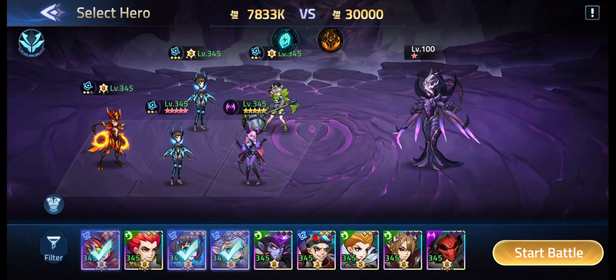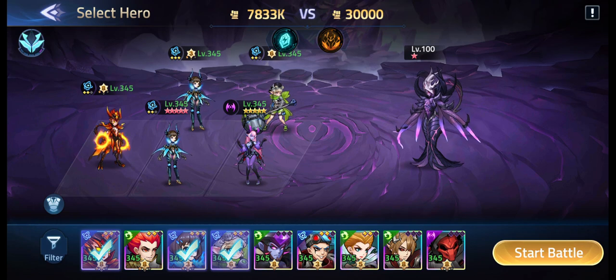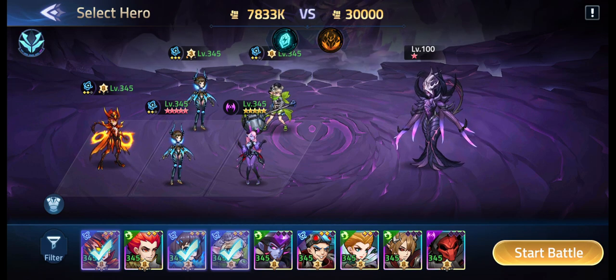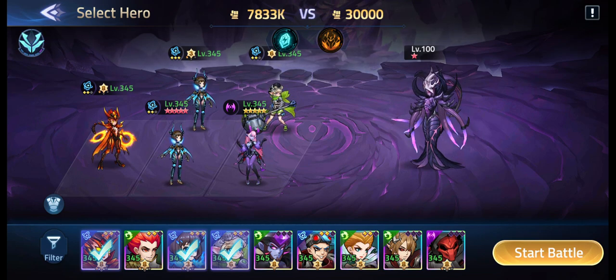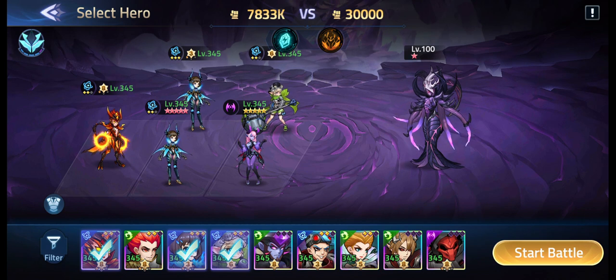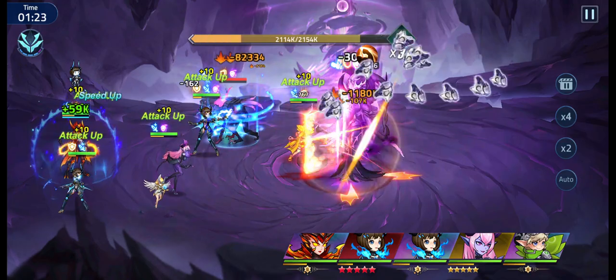We are trying out more lineups. I saw a lineup doing it with Leslie, with Lolita, with Carrie, with Angela and one more hero. You can switch out guys — Clint is also a thing. You can go whatever you want. But I'm using this and I'll show you how you time Selena's attack correctly to get those 100 masks. So let's put it on manual — don't play on auto.